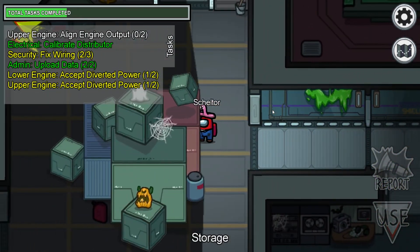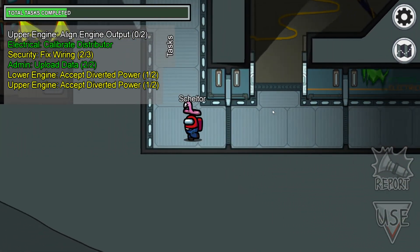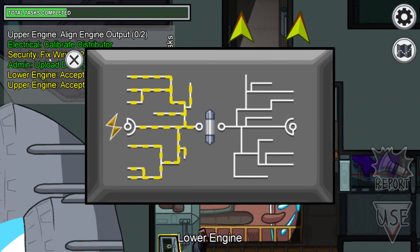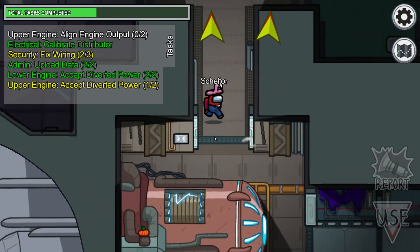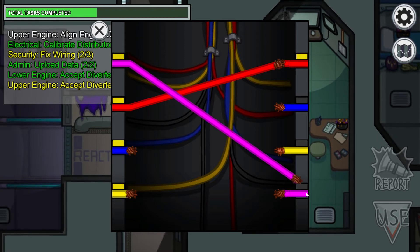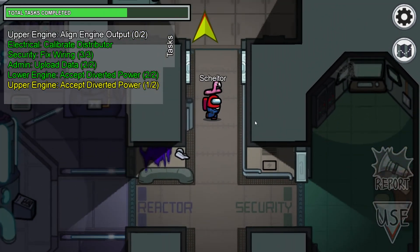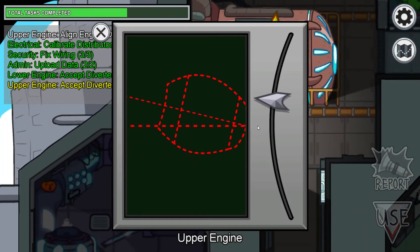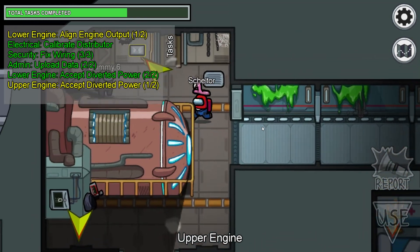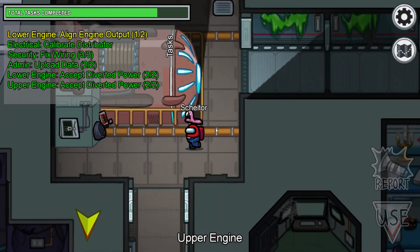Let's go to the engine. We have one wiring to do here — this is the last wiring section. I like the fact that it was in our way while we were going to the engines. So here you must calibrate the engines so we're going to have a good direction on our spaceship. We have to put the engines where they are supposed to be to have a good course toward our destination.